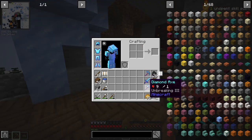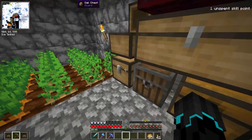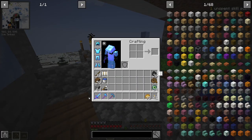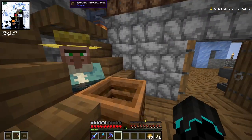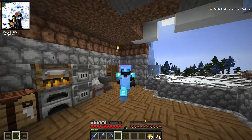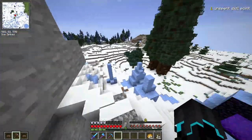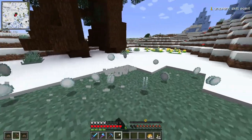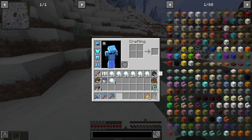One thing I did do off camera is I added Unbreaking 3 to all of these tools, so I can pretty much replace all of my old iron ones. Now we have Unbreaking 3 on all our tools. I'm waiting for these villagers to accept trades again because I need more emeralds, but that can wait. I need two more things before we can head off to find the stronghold. I don't have a bow and arrow so I need a way to take out those towers — these snowballs are going to be the way.